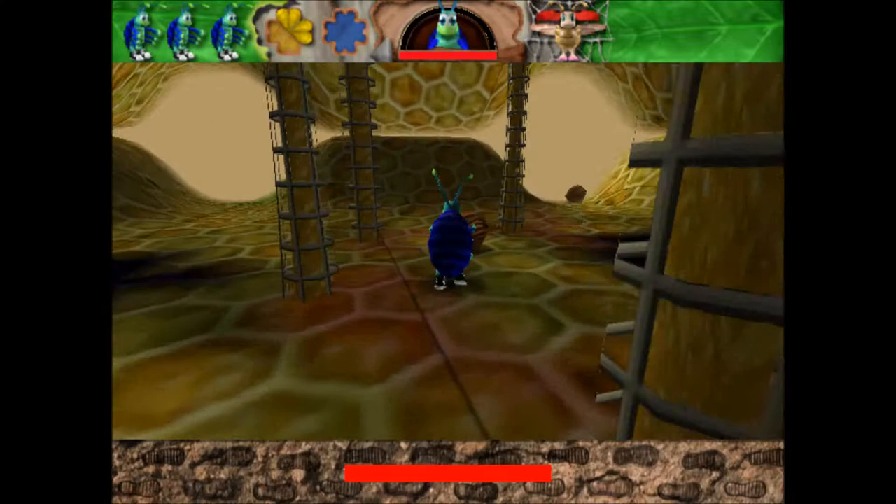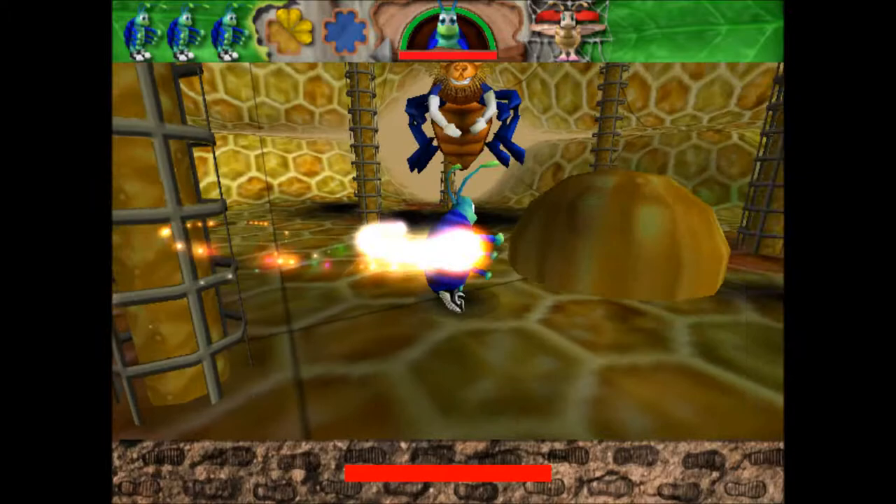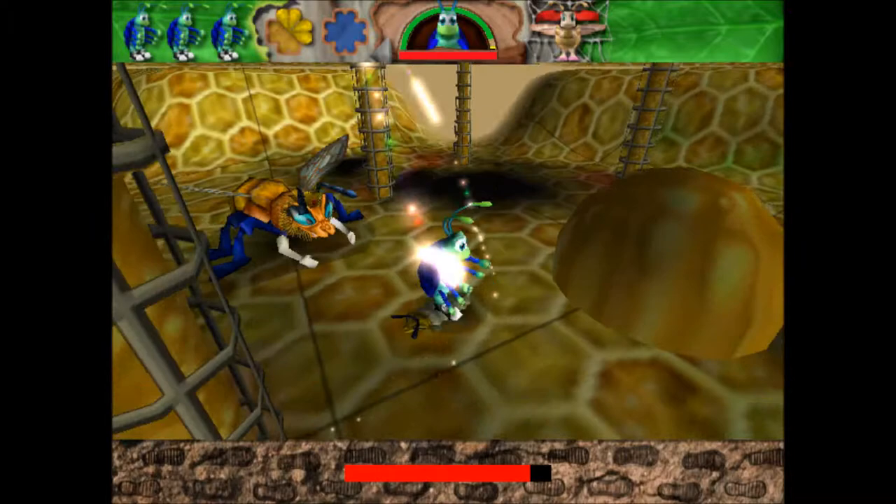No health and no ball time. Quickly, Rolly, you need to get some ball time. There we go. Because this is one level where ball time is actually useful — the only way to hurt the queen bee, who is the boss on this level, is to attack her while in ball form.